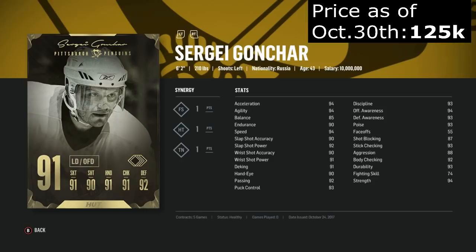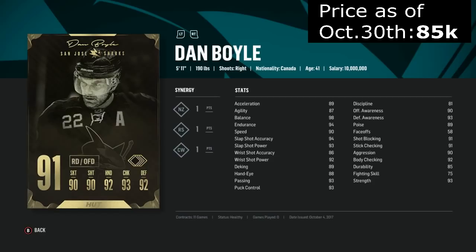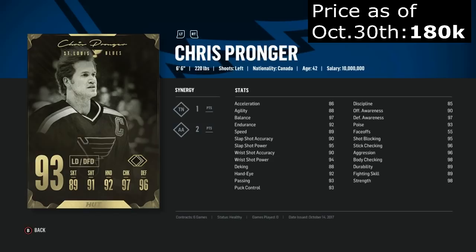Boyle is slower, but has a great slap shot. It's a little painful to look at his synergies outside of Rocket Skates, which would make him decent at skating. He also looks like he knows what he's doing defensively, despite being an offensive defenseman. Pronger — he's a huge 93 overall player. Great for you defensively as long as he doesn't have to skate very far. He has a very powerful shot, but those synergies aren't that great — two points in AA. That's tough to look at.